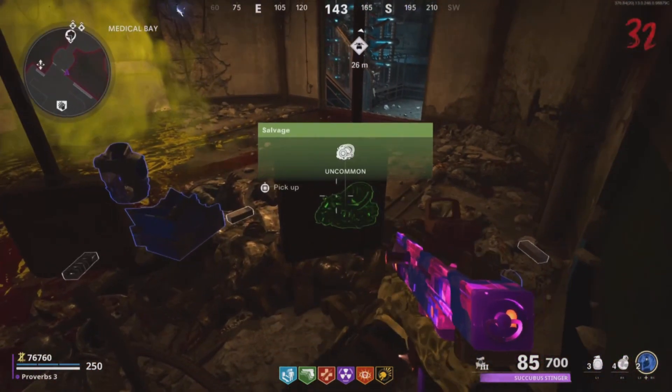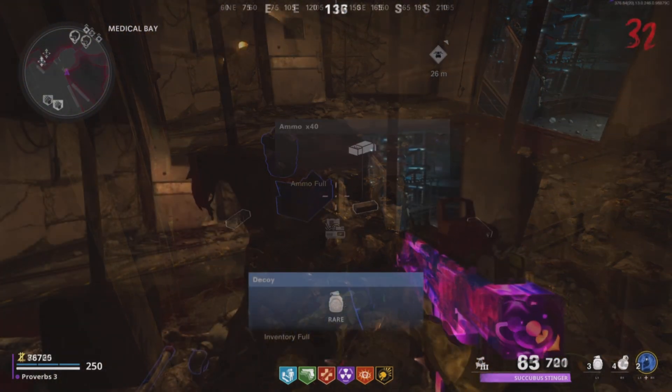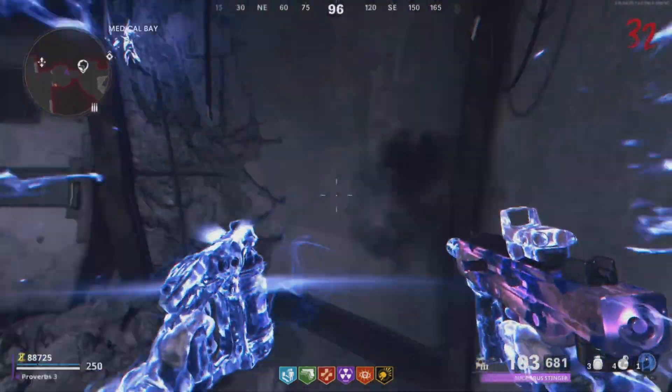You can pick up everything that's within reach except for most power-ups. When you're ready to leave, simply use Ether Shroud tier 3 to get out.